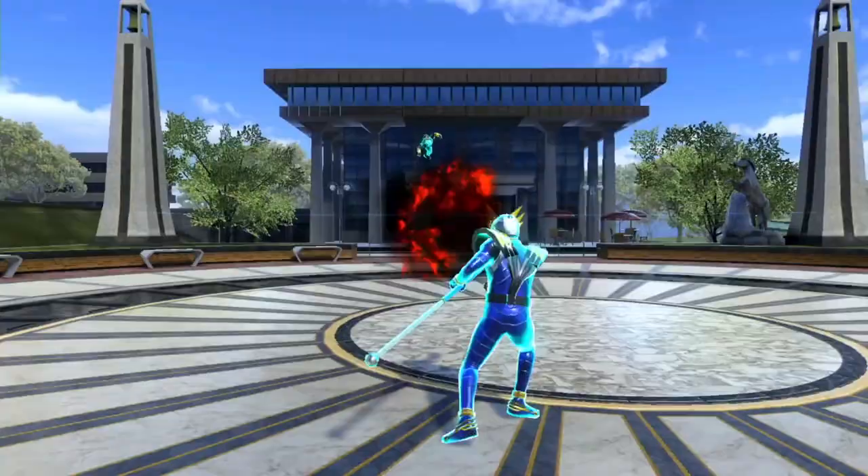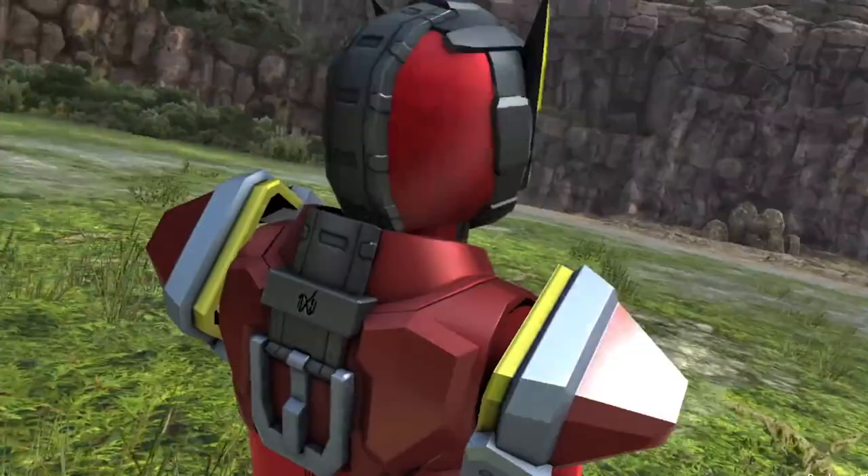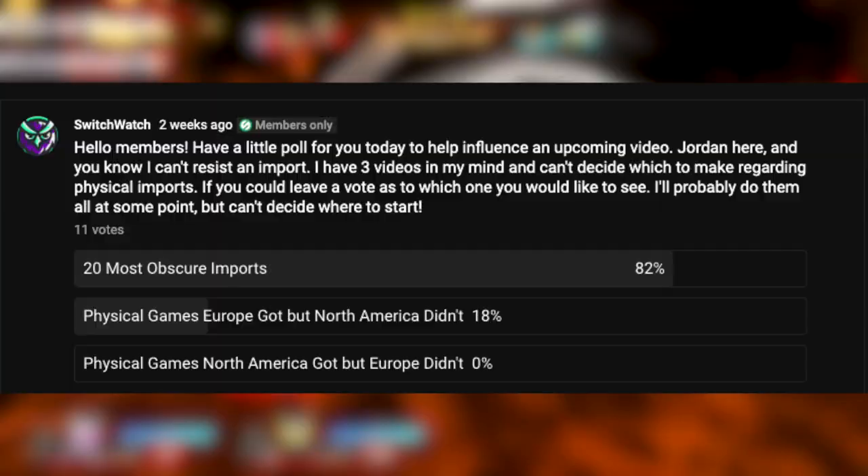There were so many submissions this week — I hope I got everyone. Anaheim Rookie: many thanks for using our links and discount code to pick up the beautiful Witch Spring 3 Early Bird Edition — I think that may have sold out now, which is a pity — plus some European exclusives: Morbid, Untold Stories, and Coffee Crisis. I actually put out a poll asking our members which import theme they wanted next; one option was European physicals that North America never got, but looks like that will have to wait a while.